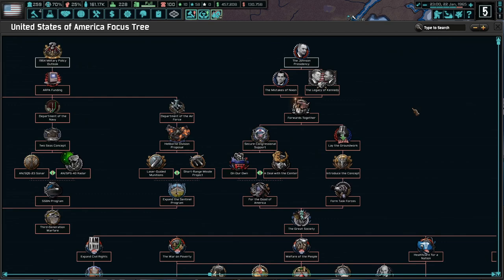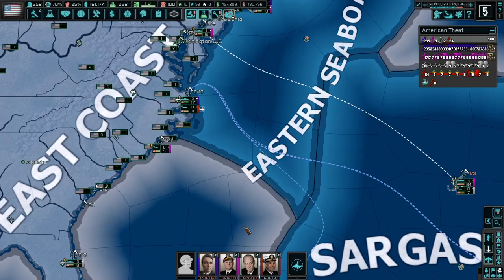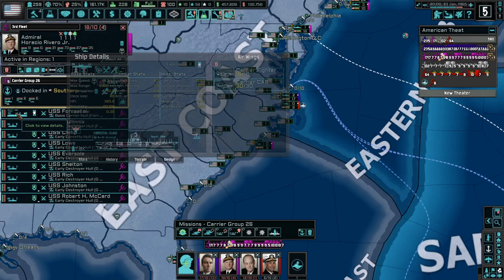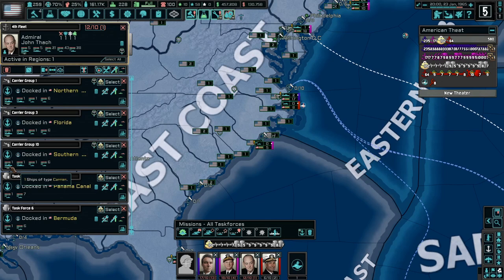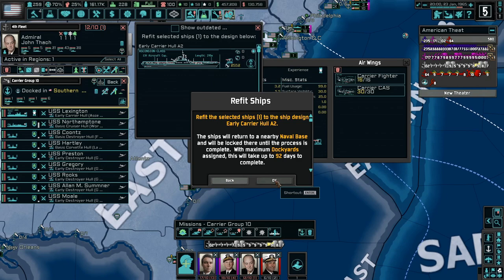For now let's go ahead and choose the Johnson Presidency focus — it's only 14 days, it won't take long. I'm continuing to look for all of my Ascension class carriers to queue them for upgrades. The Forestall here — I think I've already queued that one up, but that's a Forestall class which is a different class altogether. I don't know if there's a way to mass upgrade all ships of a particular class or if I have to find them individually. Here's another Ascension class — the Lexington — we can go ahead and refit that one as well.